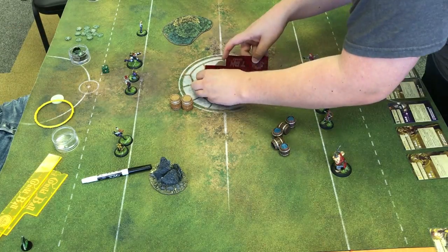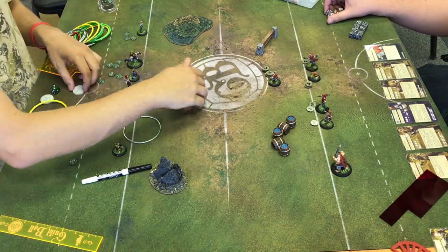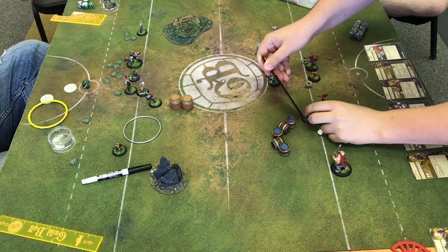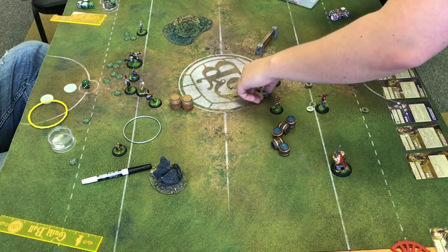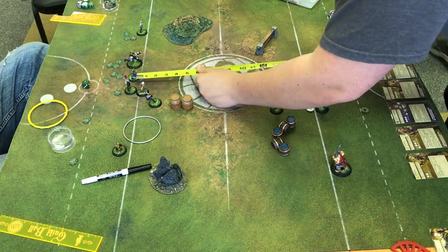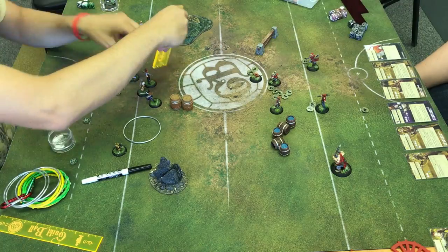To start, the Brewer player kicks with Tapper. The Alchemist team retrieves the ball with Vitriol and passes it to Harry. The Brewers then activate Friday, sprint up, and use Get Over Here on Scum to allow him to dodge 6 inches.